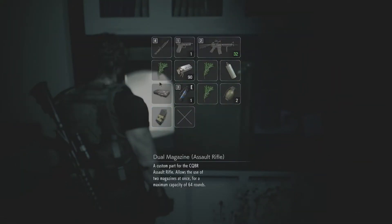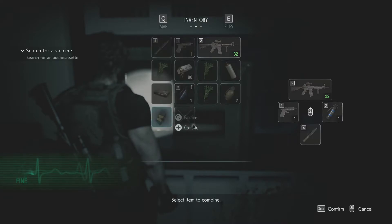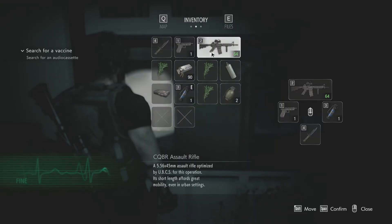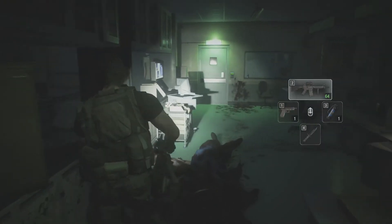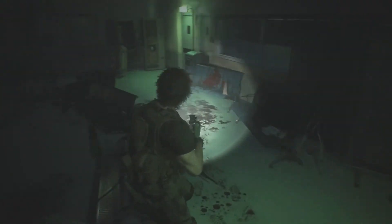Dual mags! Custom part - allows you two magazines at once for a 64 capacity. That's not how dual magazines work - I thought dual mags were just for fast reload. Oh well, combine. And burn through ammo quicker - that's how that works, right?